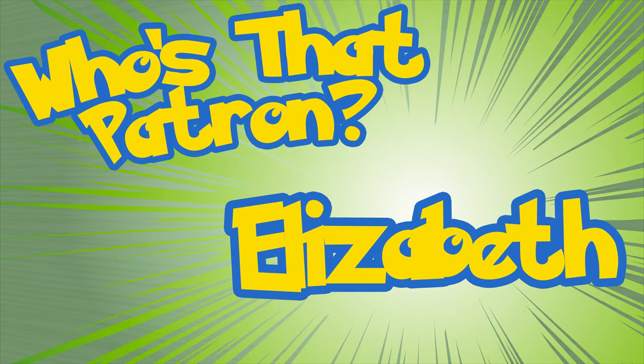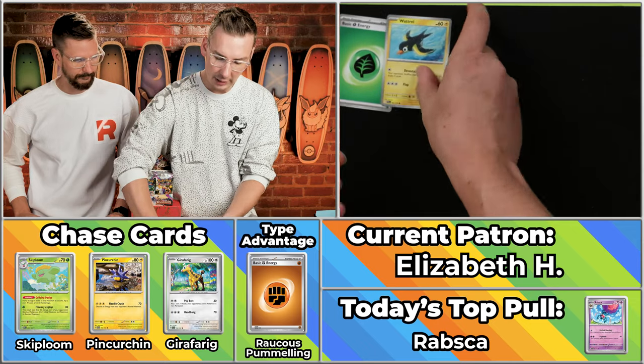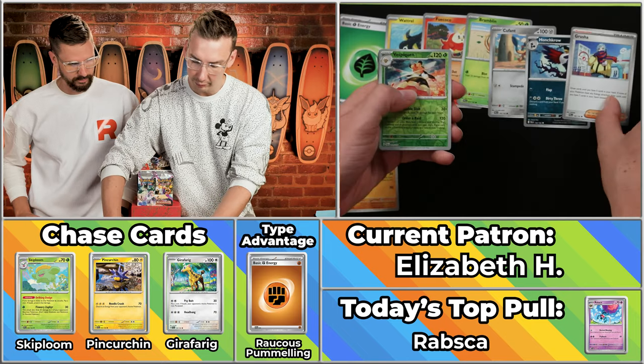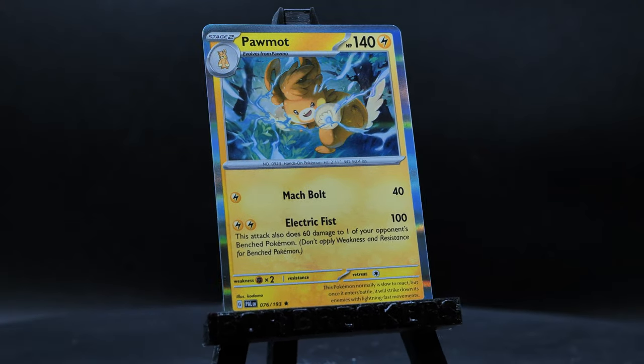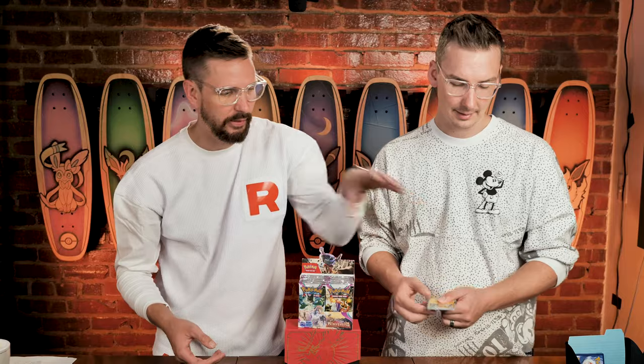Next up is Elizabeth, who's coming in with just two points on the season. Hopefully a much bigger pack. This is Sydney who likes to sew quilts, by the way. Kabam! Got the salad energy, so no type advantage for her. Fiwakoko, Bramblin, Cufant, Honchkrow — the Sudowoodo will score. The Grusha, the Vespiquen will not. The Practice Studio doesn't. And the Palmat. Just a repeat two-point performance for Elizabeth.